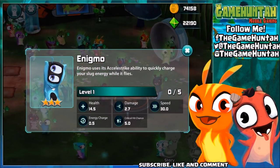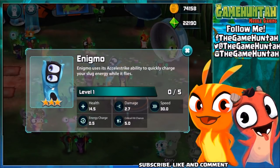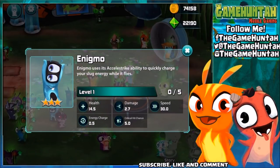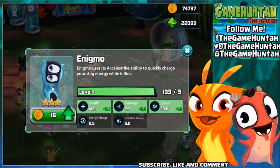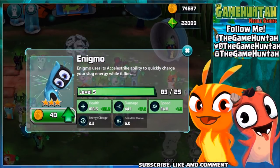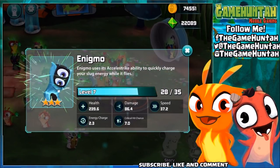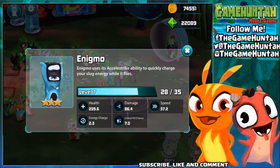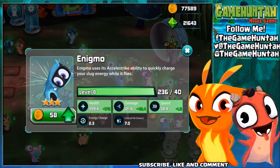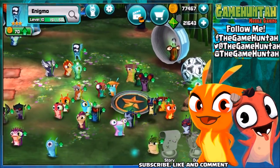Let's get a couple candies or some slug food in order to upgrade Enigma up to level 10 before going to battle with this new slug in Slug It Out 2. Level two, three, four, five, six, seven — let's get three more levels. We have enough — level eight, level nine, and level ten! Here we go!